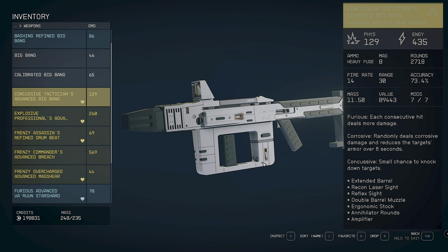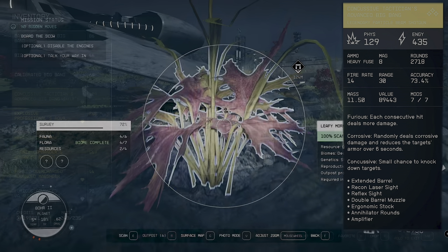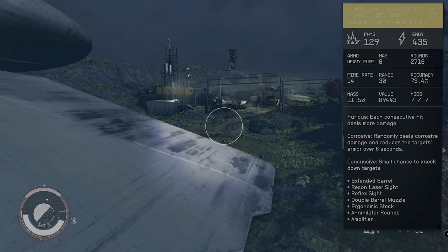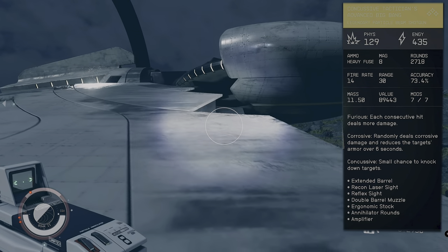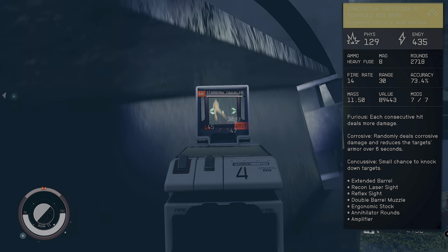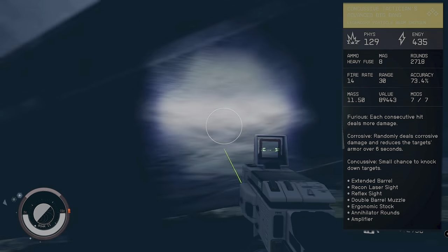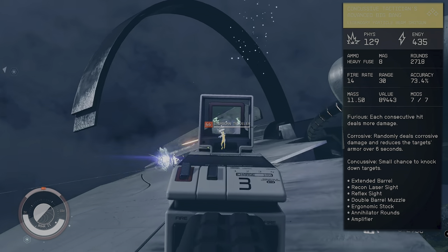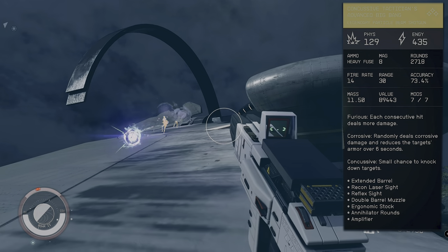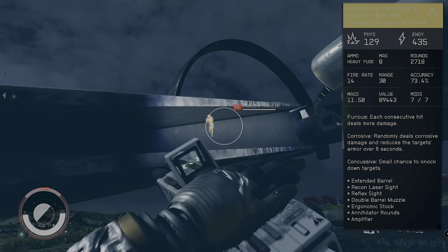At first glance, the Concussion Tacticians Advanced Big Bang — which we'll just call the Big Bang from now on — doesn't look overly impressive. The value isn't even that expensive even with all the mods added. The damage is 129 physical, which is pretty pathetic in the scale of physical damage. However, the energy damage is 435, which is an insanely high value for an energy weapon — that's where this really shines.